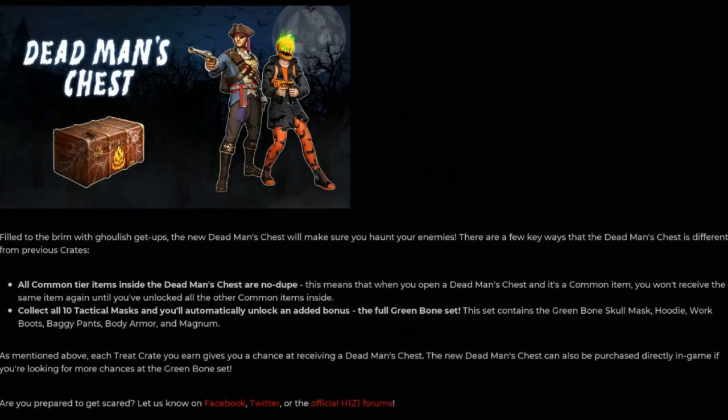The Dead Man's Chest — filled to the brim with ghoulish getups, the new Dead Man's Chest will make sure you haunt your enemies. There are a few key ways that the Dead Man's Chest is different from previous crates. All common tier items inside the Dead Man's Chest are no-dupe. This means when you open a Dead Man's Chest and receive a common item, you won't get the same item again until you've unlocked all the other common items inside. Collect all 10 tactical masks and you'll automatically unlock an added bonus — the full Green Bone Set.